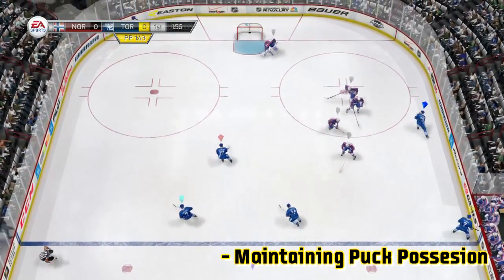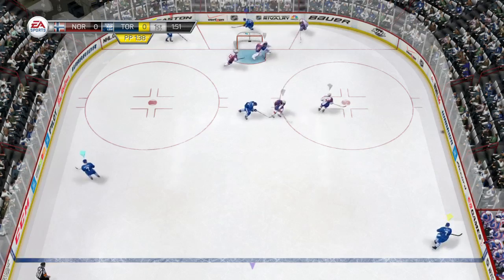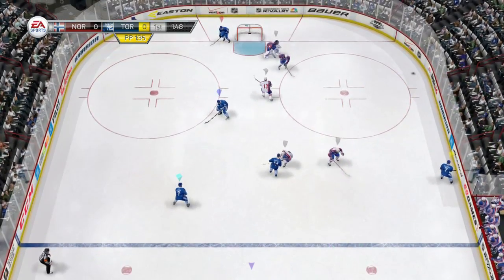You can also go back to the defenseman. Watch this play — our perimeter playmaker breaks it in, stays to the outside, crosses the goal line. Right here, everybody on their team is thinking I'm going around the net. This will open up your right defenseman — send the pass back along the boards. Watch — when he gets the puck, look at all the time and space he has to make a decision.